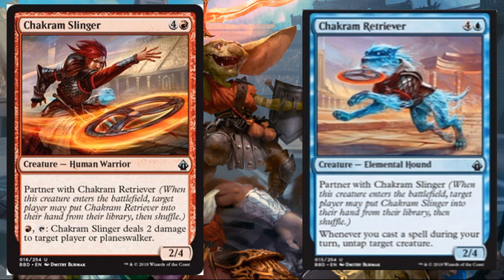Chakram Slinger and Chakram Retriever — these were previewed by Brian Kibler and his dog, who has an Instagram account. The Slinger costs red and four, Human Warrior, Uncommon, partners with the Retriever. Pay a red, tap, and this deals two damage to target player or Planeswalker — it's a two-four. The Retriever: blue and four, Elemental Hound, Uncommon, two-four. Partners with the Slinger. Whenever you cast a spell during your turn, untap that creature. I want to point out the Slinger is a Warrior, which we know from cards previewed this week could be very relevant.